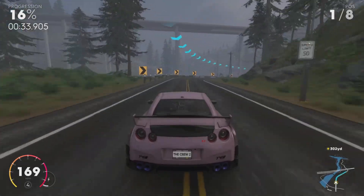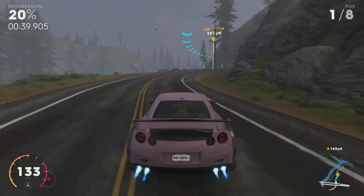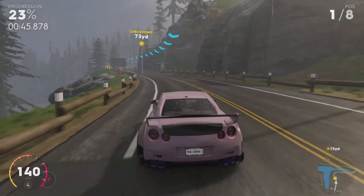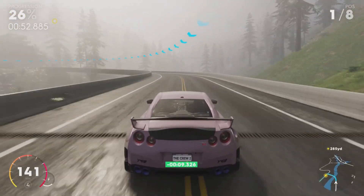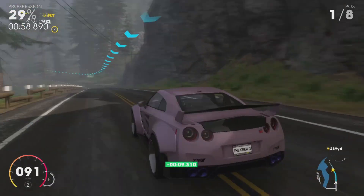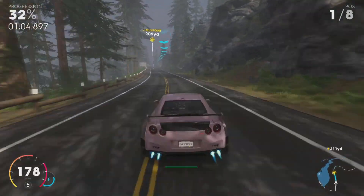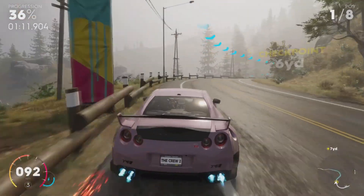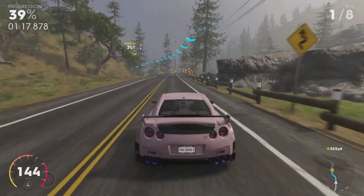It does look quite nice — Ubisoft are pretty good at designing addition vehicles and DLC vehicles for their Motor Passes. Some of them look pretty decent and they have nice liveries on them as well. It looks like there's a new bumper on the back — I'm not sure if that was on the original GTR or not, but it's on this one and it looks quite nice. I think the front bumper is the same, but the rear bumper does look very nice.